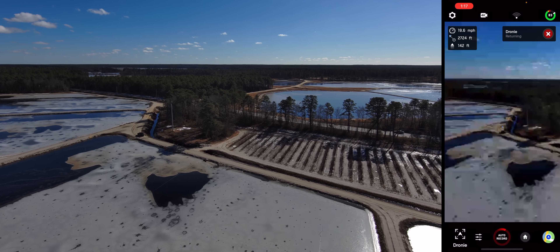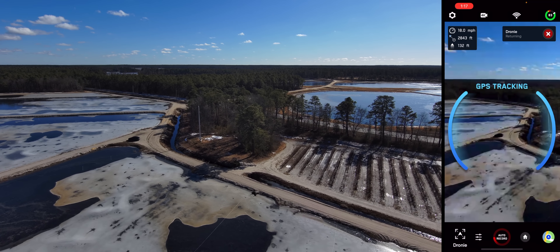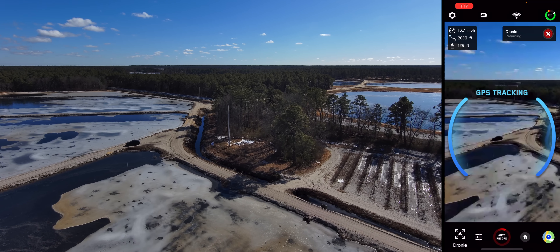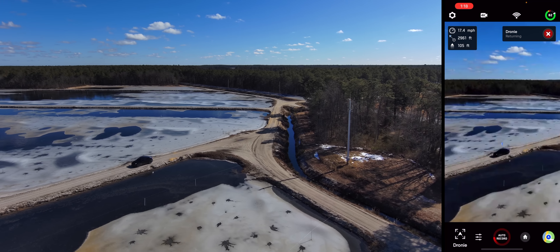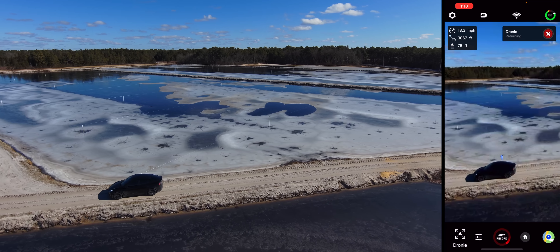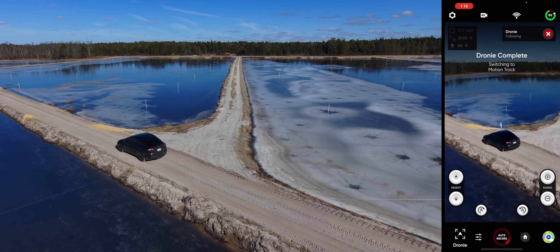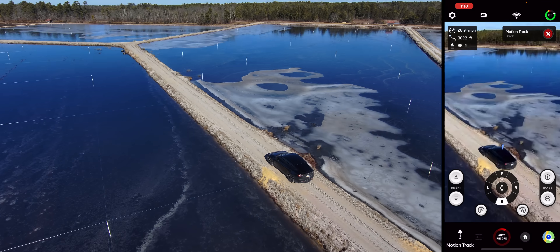It still can see the car — you notice the triangle above — which is pretty impressive. It's going to fly back down towards us. That was pretty awesome. Let's try to do another one now that the sun is kind of towards our back. It's returning to us — the beacon says 'returning' — and now we can change our position. We'll put the drone behind us.